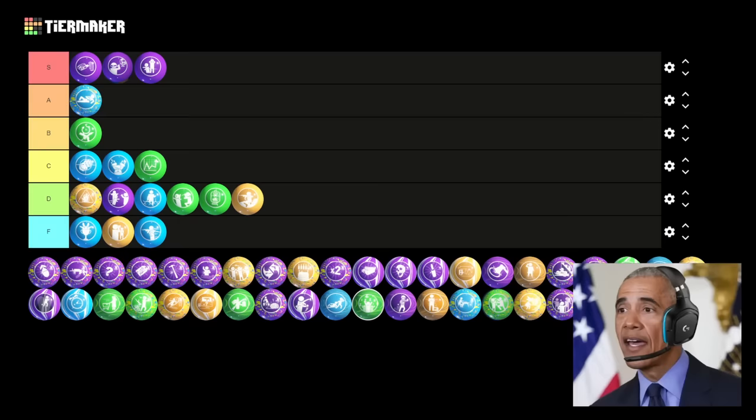Next up is Soda Fountain. This one's almost as good as Perkaholic. It removes the perk limit and will give you a free random perk when you purchase a perk. It's one of the best Gobblegums, but only if you don't have any Perkaholics. It's just objectively a slightly inferior version of Perkaholic, so it makes the most sense to put it in A tier just below it.